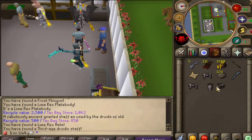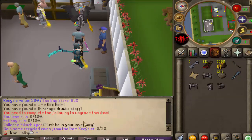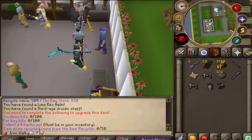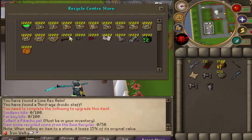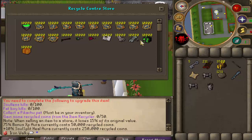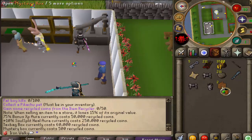To upgrade the cultist set to tier 2, we need to kill a bunch of different things: fat boy 100 kills, Solus kills 100, and we also need to get a Pikachu pet and gain some recycled coins. Pretty neat custom content. We've got 1.2k recycled coins — let's check the store. We can actually purchase two mystery boxes. Opening them — got bargain tax and a black knight's ward.